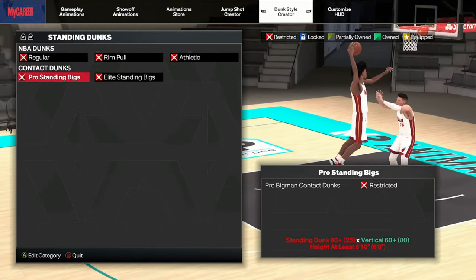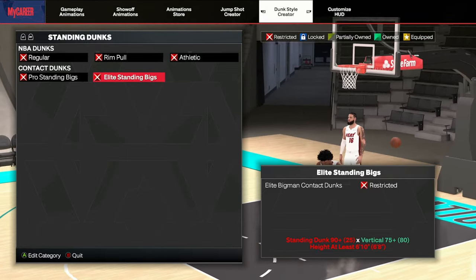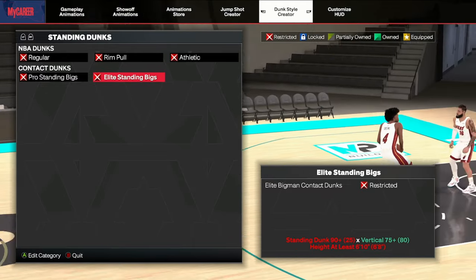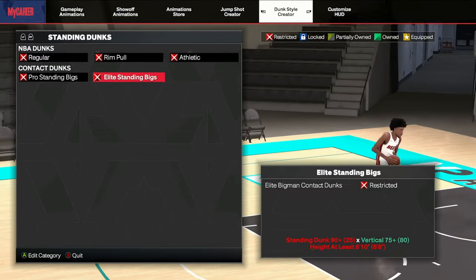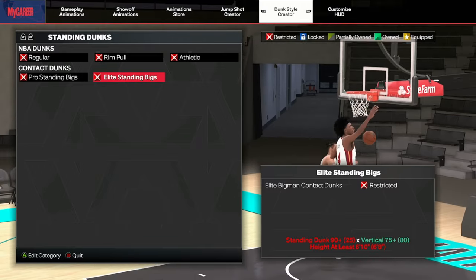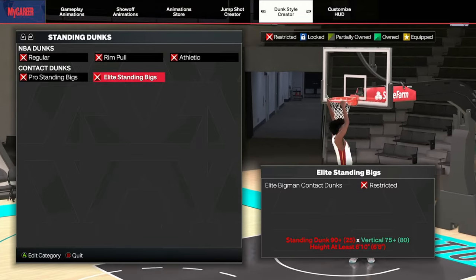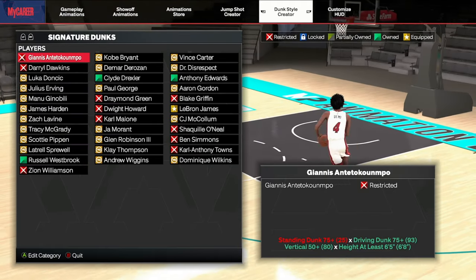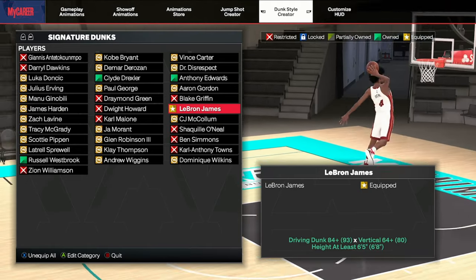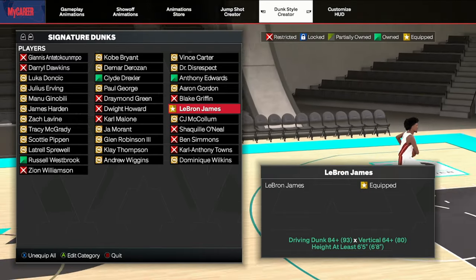For big man dunks, I find myself using dunk two-hand under basket regular, and another one is the pro under-basket rim pulls — those are the only ones I'd really recommend. For contact standing, you don't really need both, but if you want a nastier animation just put on Elite standing bigs and go crazy. The dunk meter for standing dunks — I'm not going to say it's easier than driving, but driving is pretty easy right now.